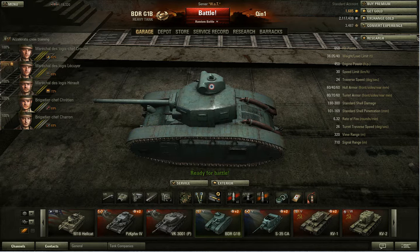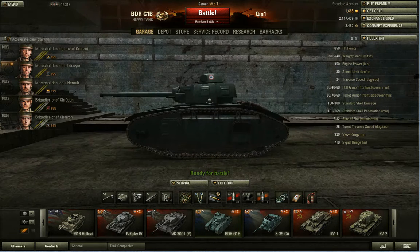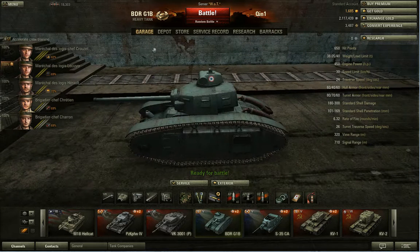This is the BDR G1B, French tier 5 heavy tank. It's more of a sniping tank than a heavy tank. When you go into a brawl, you don't go into a brawl with this tank — it's just too thin.